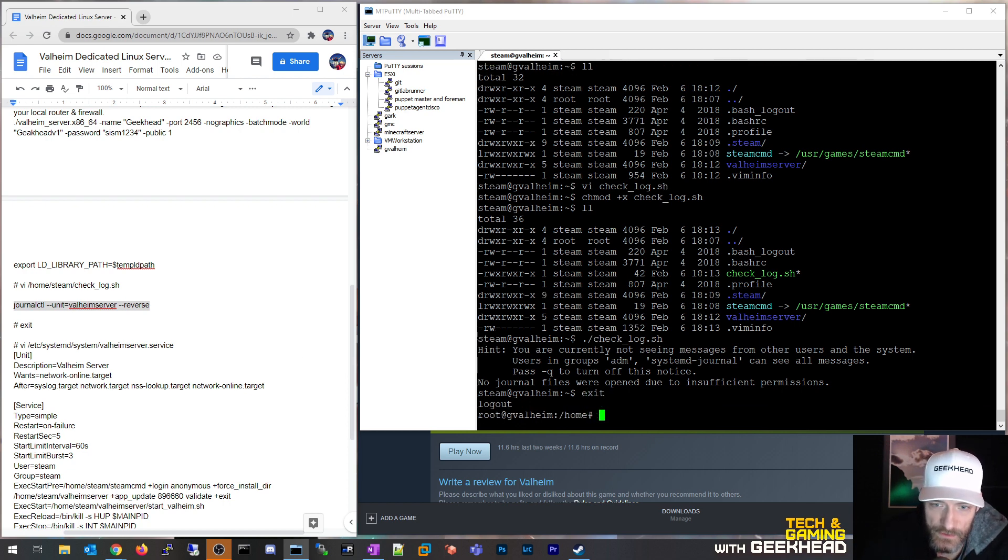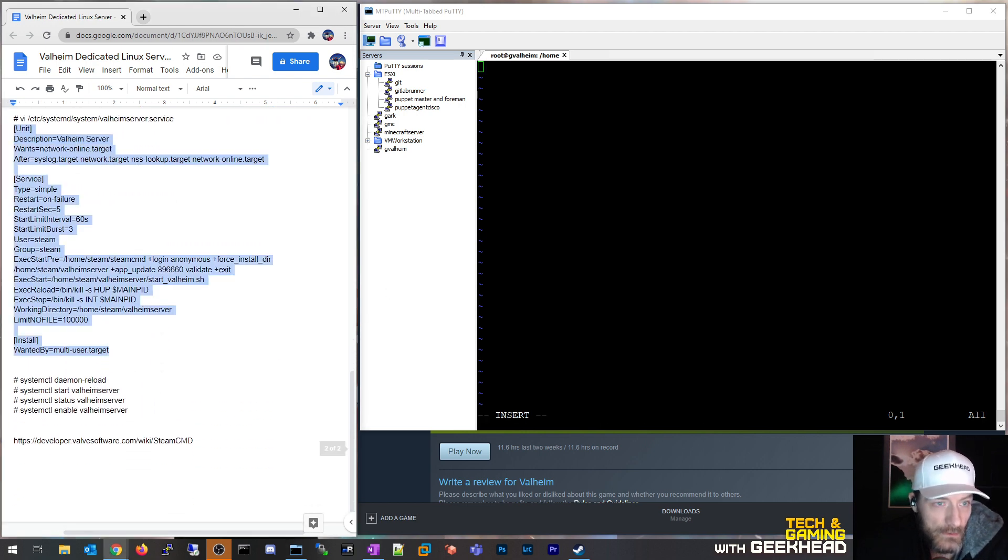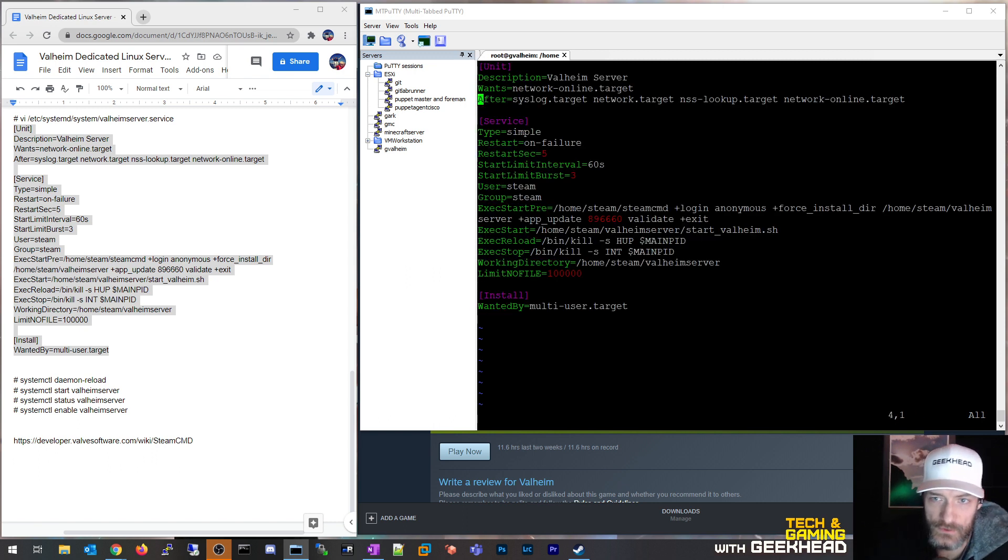Now I'll exit out of the steam user context, go back to root, and edit the Valheim systemd service file — right now it doesn't exist. I'll paste the service file contents, which will be in the description. The key parts are: User and Group set to 'steam' so the service runs as that user; ExecStartPre runs steamcmd to update the Valheim server every time the service starts, so you just restart the service to get updates; ExecStart calls the shell script we just created; WorkingDirectory sets the base folder from which everything executes.